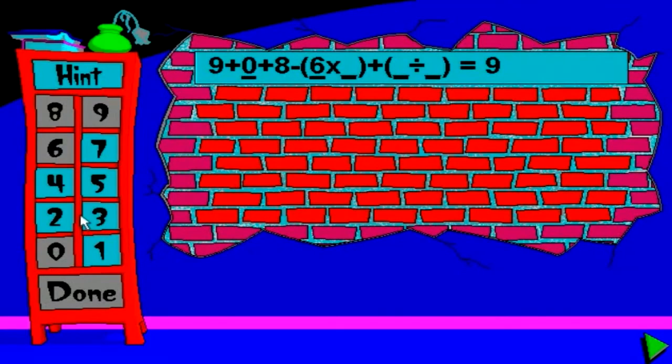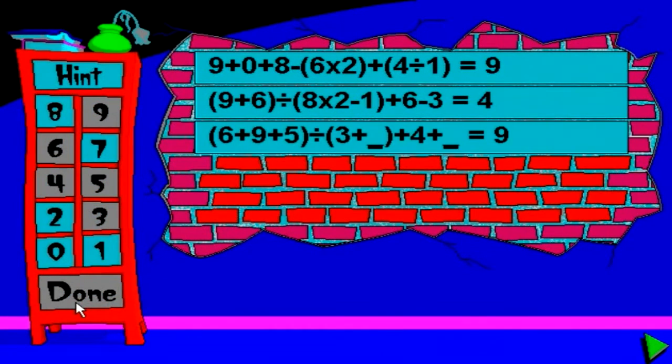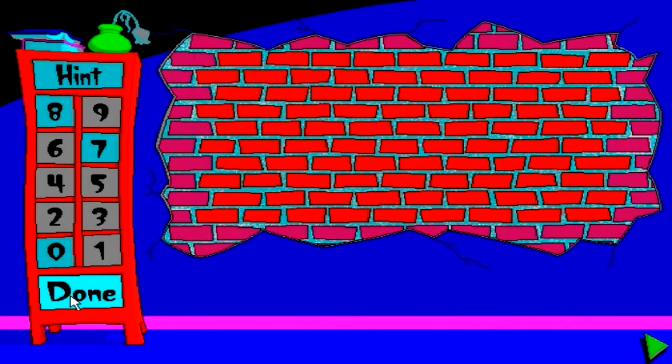This next game involves adding, subtracting, dividing, and multiplication using brackets. The trick is you can only use each number on the side once for each answer. For the most part I did remember how to do these, so I guess school works — things do stick. I did forget that this game provides a built-in calculator, which would have made this easier. So I ended up doing all these questions in my head and I did awesome, which is something I can say I was proud of.